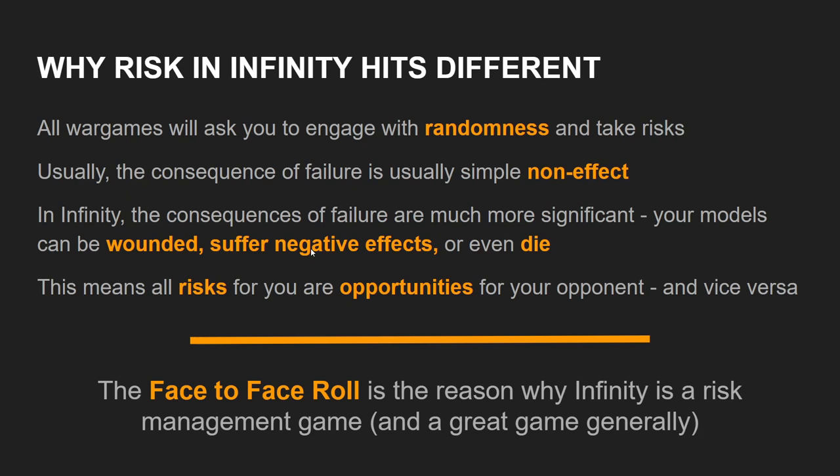What this means is that in Infinity, the consequences of failure — of a risk materializing — are much more significant. You don't just have non-effect as a possible outcome. You also have the possibility that in your turn, as a result of decisions you have made, your models can be wounded, suffer negative effects, or even die. This means that every dice roll you make is a risk for you and an opportunity for your opponent, and vice versa. The face-to-face roll is the reason why Infinity is a risk management game and also a fantastic game generally. It is a truly unique mechanic, at least in wargames, and it's one of the reasons why Infinity has endured as one of my favorite games.